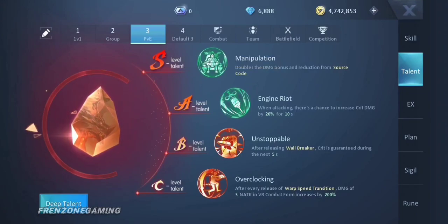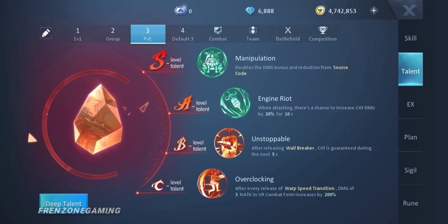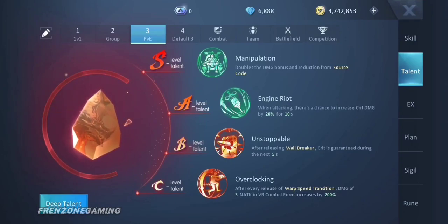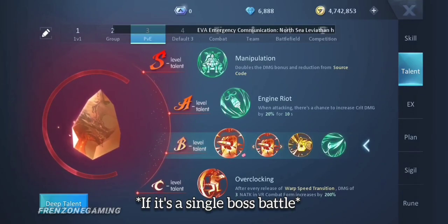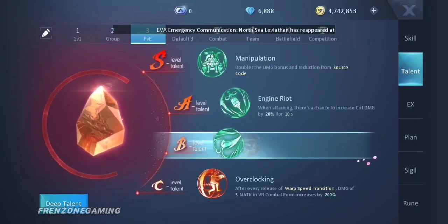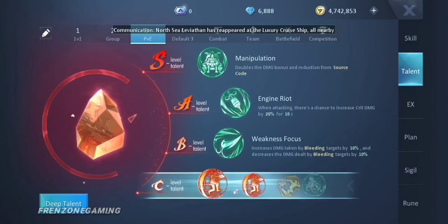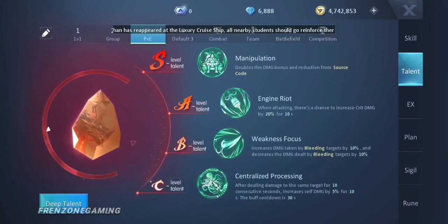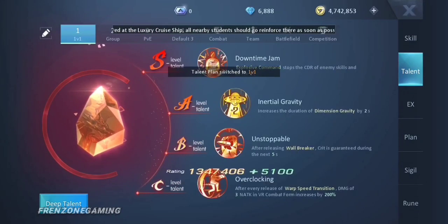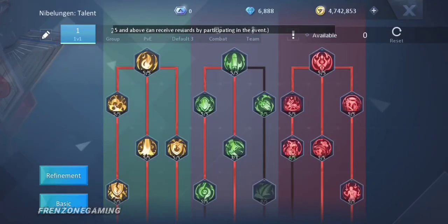For PVE, the only changes from the 1v1 build are: if it's a single boss battle, change the B-level talent to Weakness Focus - it increases damage to a bleeding target. Then change the C-level talent accordingly. That combination helps a lot more in PVE. For PVP, the other build is better.